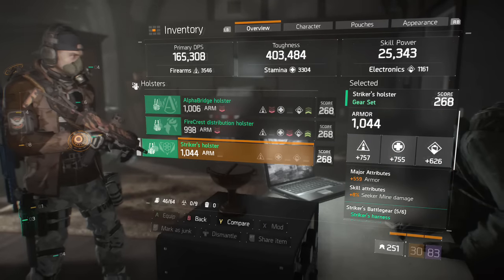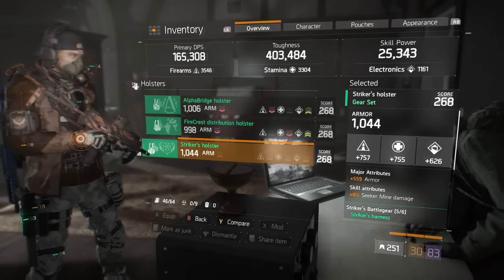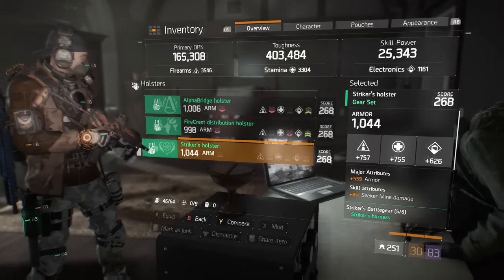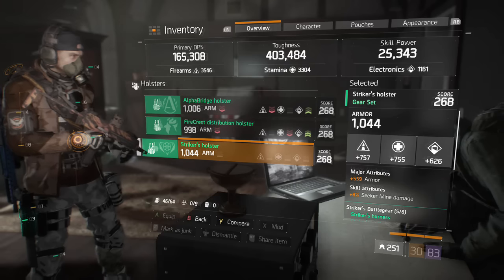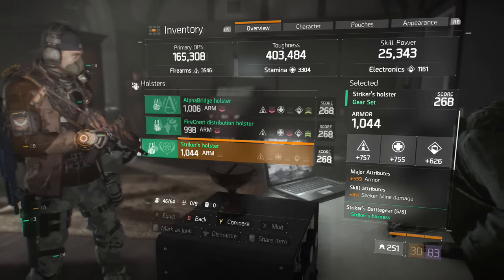The holster I got really lucky with - it came with armor already on it. It came with 658 on the Firearms I believe, so I rolled that and got 757. It's got 755 on Stamina. The Skill Power could be higher, but I'm not going to complain either way.